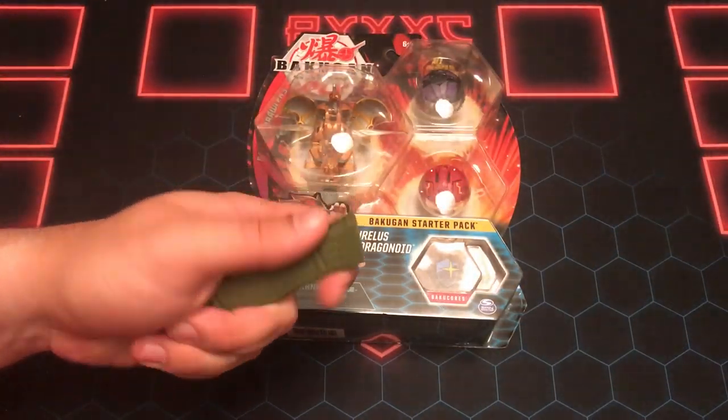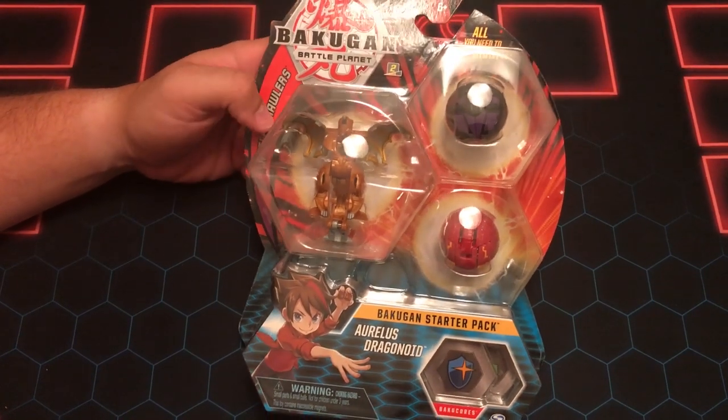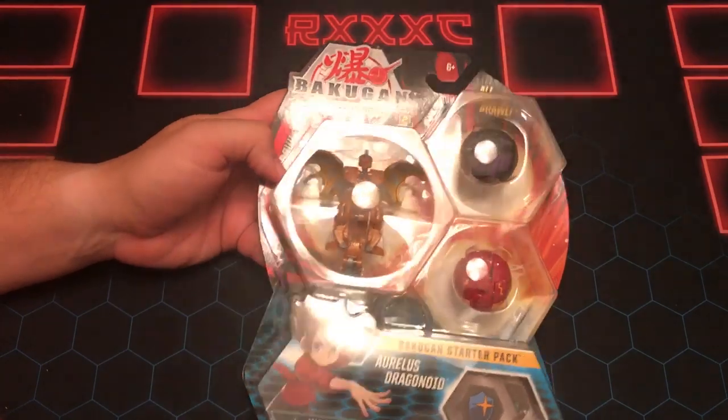Alright, we're back and the knife's done. I'm going to hand that over to Matuska and as you can see, this is the Auralist Dragonoid Bakugan Starter Pack. This is Wave 4 stuff, guys.